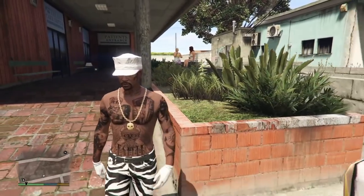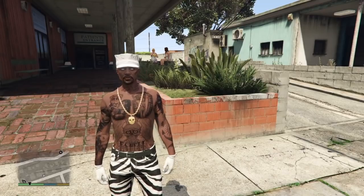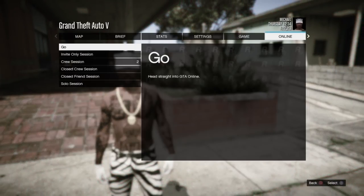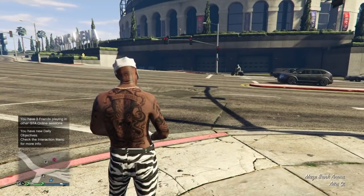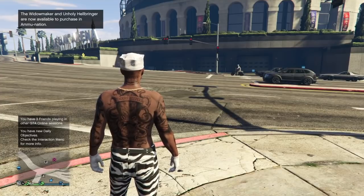Hold down on the d-pad and select a story mode character, then confirm it. We are now in story mode with our online character. From here, press start, go to online, play GTA Online, and go into an invite only session. Once you get into the invite only session you will be glitched out — none of your cars will be here, which is a very good thing meaning the glitch is working.